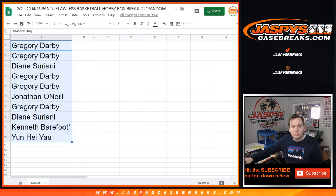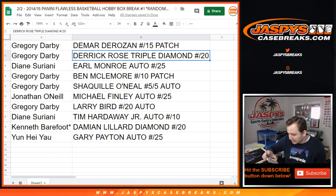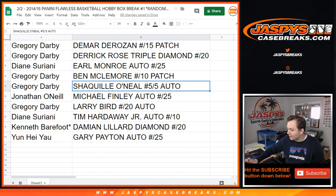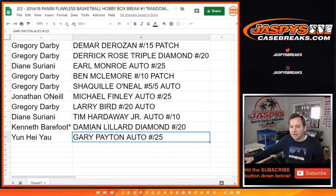Here you go. Gregory, you got the DeMar DeRozan patch out of 15, as well as the triple diamond number 20 — not sure if they're all diamonds, the middle one might be and the left and right might be rubies, but I just put triple diamond. Diane gets Earl Monroe number 25 auto. Gregory also gets the Ben McElmore and the Shaquille O'Neal 5 out of 5 — very nice. Jonathan gets the Michael Finley number 25 auto. Gregory gets the Larry Bird auto number 20. Diane gets the Tim Hardaway Jr. number 10 autograph. Mojo gets the Damian Lillard diamond number 20. And Yun, you get the Gary Payton USA auto number 25. That was 14-15 Flawless Basketball random hit number 1 — stay tuned, we're always adding more basketball, so check it out at jazpeescasebreaks.com.